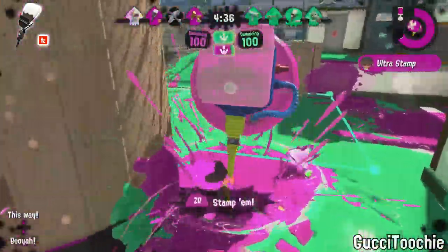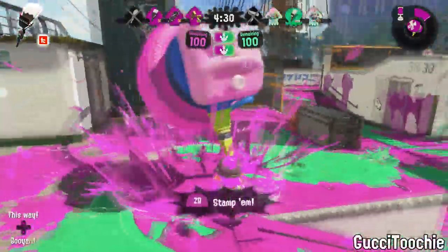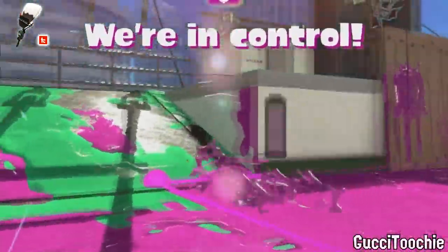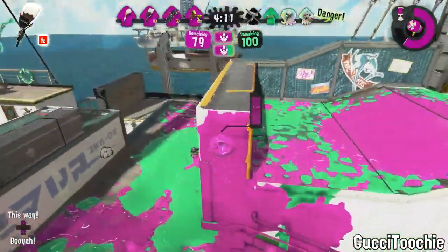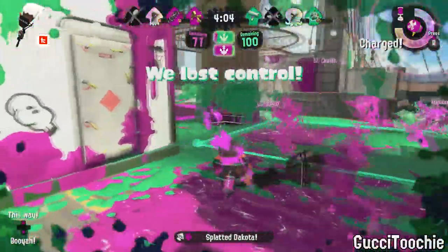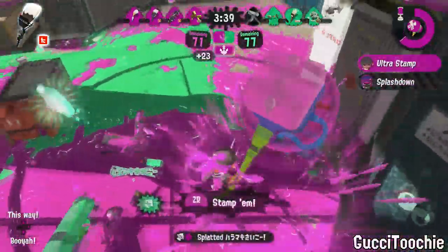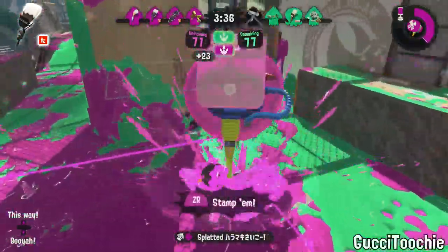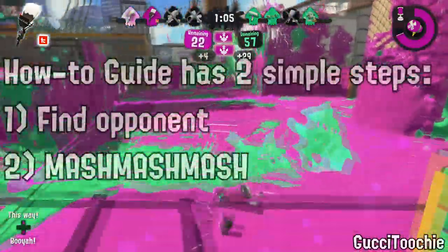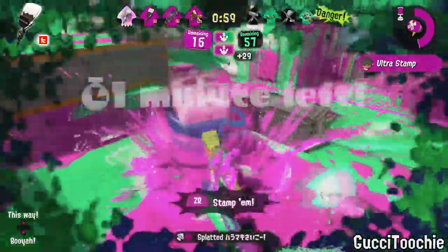Hey, are you into flinging ink left, right, up, and center? Then look no further than the marvelous, the amazing, and not all that edgy Kensa Octobrush. Ever wanted to skate through anime territory and just mess with them? The Kensa Octobrush lets you do that. Want to fling some ink everywhere as you go? The Kensa Octobrush does that too. Want to take care of that charger that keeps on getting you? Yeah, you can't do that — please stop trying. But what you can do is skate your way to this fresh brush. If you call in the next 24 hours, we'll send you an in-depth how-to for this magnificent weapon. Don't like it? You're not getting your money back. We got a few too many of these in the shop, but you can keep the book.